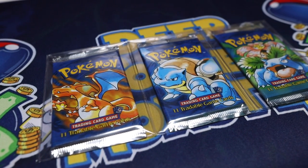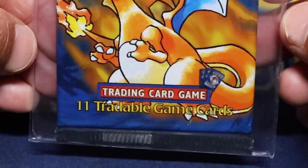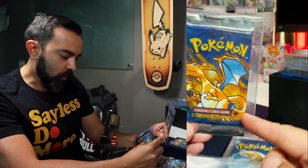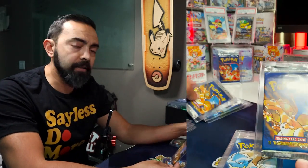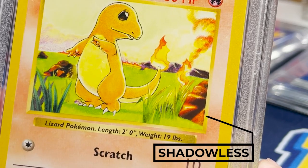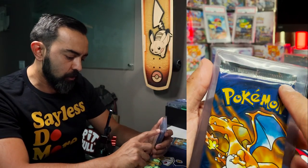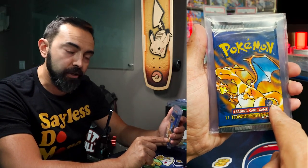Next we have Shadowless. Shadowless packs are really interesting. The only difference on the pack itself is that the first edition stamp is not shown. So if I pull out the first edition one, you'll see these are very, very similar — the only difference is that stamp right there. The cards inside first edition have the first edition stamp; the cards inside Shadowless don't have the first edition stamp, but they still will be shadowless, meaning on the right-hand border of the card artwork, you're not going to see a shadow. You start seeing shadows when you get into unlimited. This is a short crimp Shadowless — trading card game on the bottom, the little three cards, but not the first edition stamp.